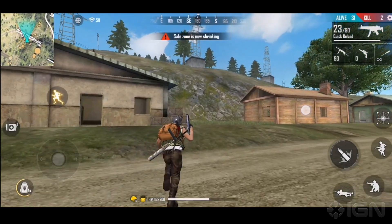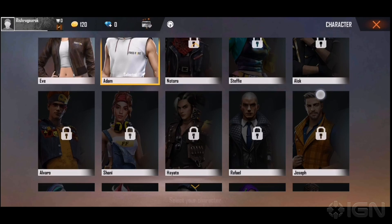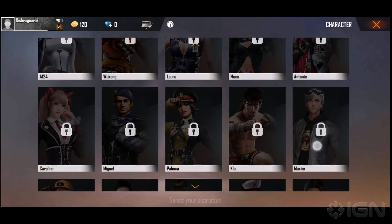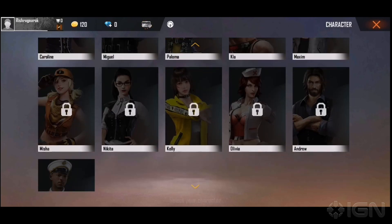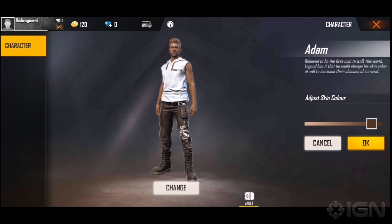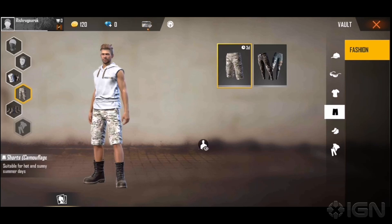Second, you play Free Fire Battlegrounds by choosing a character from a roster of 26, each with their own unique skills, looks and perks. In the beginning, you get two characters unlocked with options to customize their clothing and skin color. The rest are made available to you as you progress through the levels, or you can purchase them from the in-game store.